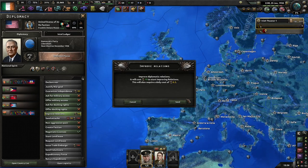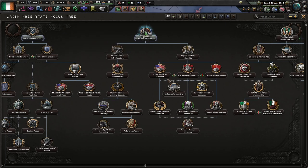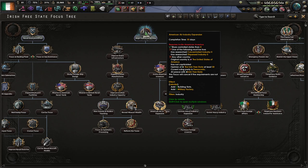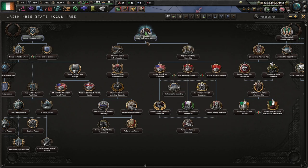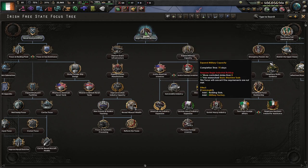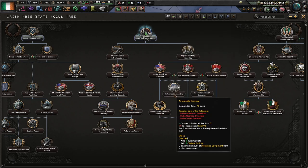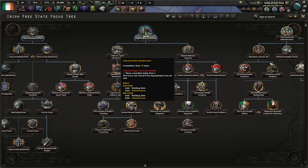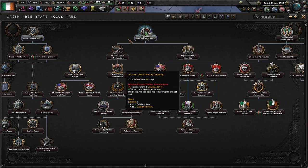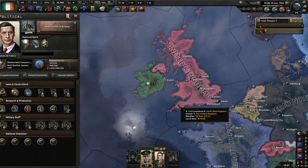America — we need their relations to be at least 50 to gain the American industry focus bonus. Usually what I do is go Industrial Build-Up, Military Capacity, Air Industry Expansion or Automobile Industry, then try to chain as many of these industrial focuses together as I can until the July '37 election happens.